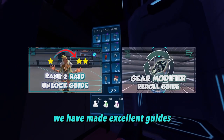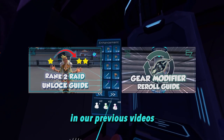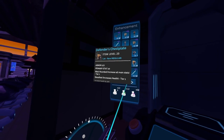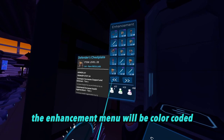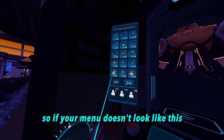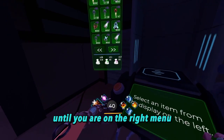We have made excellent guides that explain infusing and rerolling of gear in our previous videos — their links will be in the description for you to check out. The enhancement menu will be color-coded as a light blue interface, so if your menu doesn't look like this, press the red button to your left until you are on the right menu.